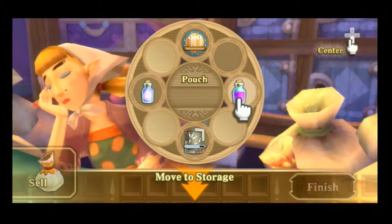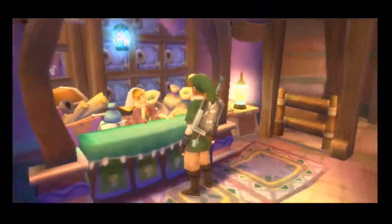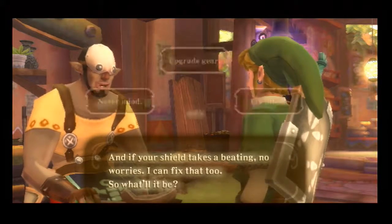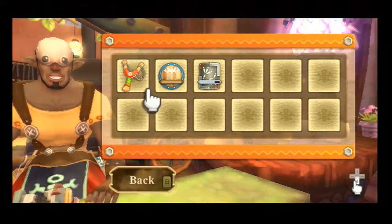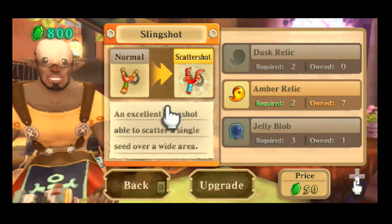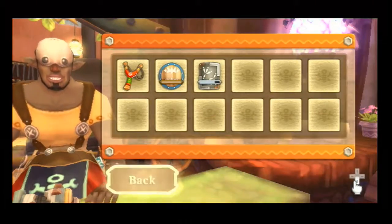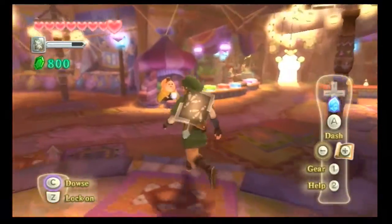Let's move that bottle to storage. Something we need is to talk to this girl sometimes. I need to check what I got that can be upgraded here. These are all the items I have that can be upgraded right now. Just the usual things. I need two Dusk Relics, two Jelly Blobs, two Tumbleweeds, and a Monster Claw. Got nothing you can give to me right now, buddy.